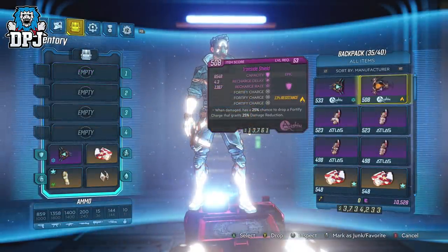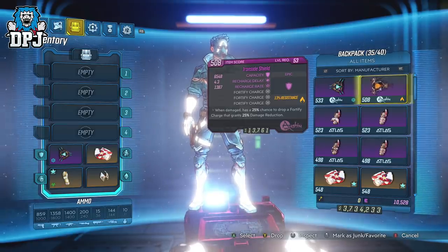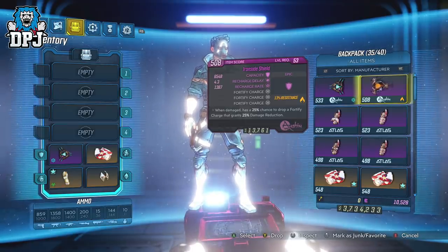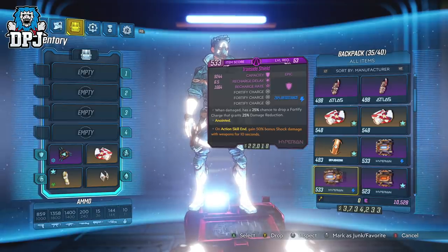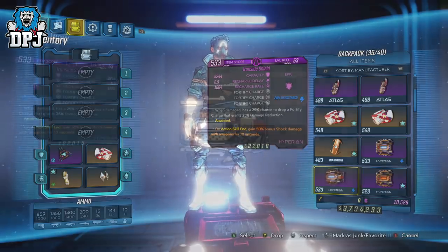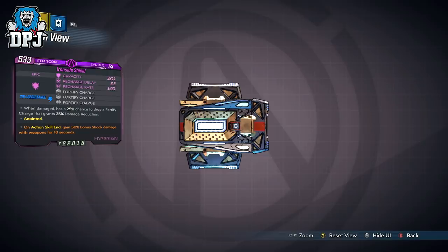Next up we have the Ironside shield. This has the 3x prefix of Fortified Charge — when taking damage there's a 25% chance to drop a charge that grants 25% damage reduction. Under my testing these charges don't seem to stack, but the defense this thing offers is absolutely amazing. Especially in places like the raid and Slaughter Shaft where you're constantly being shot, this thing really makes a difference. 25% doesn't seem like much but trust me it is, and it could be amazing for certain builds.